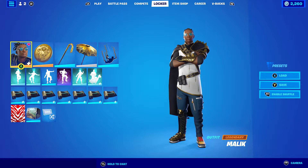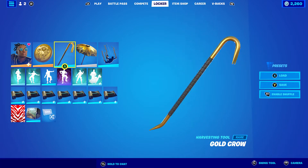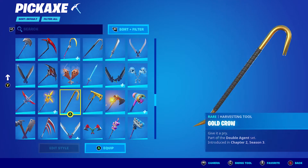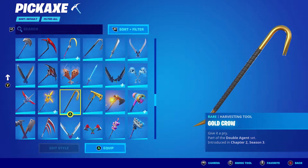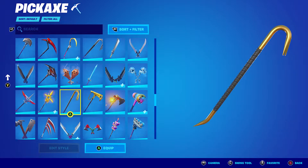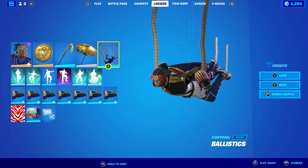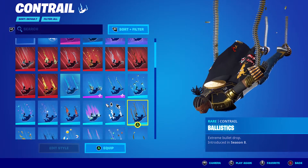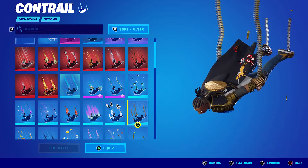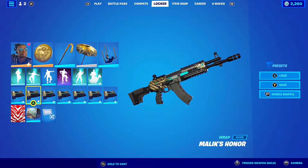So the first combo — I'm using the standard style. For the back bling I'm using the Gold Token, the John Wick back bling, which works absolutely perfect. Pickaxe is Gold Crow, which is from Chapter 2, Season 3 — it was in a bundle with the double agent stuff. So if you picked that up you can use this; if not, use any other gold and black pickaxe, it'll work perfect. The glider I'm using is Classified from Chapter 2, Season 2. Contrail is Ballistics, which is from Chapter 1, Season 8 — if you don't own this one, just use any. And the wrap I'm using is Malik's Honor, which is the wrap that comes with Malik.